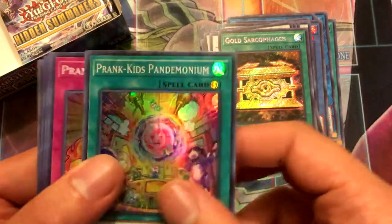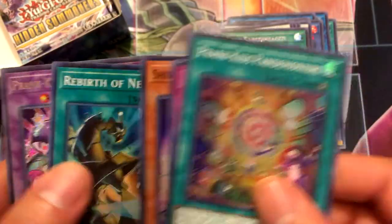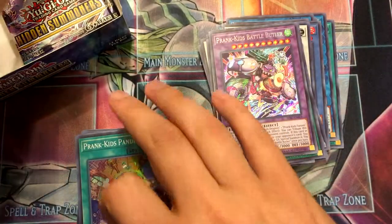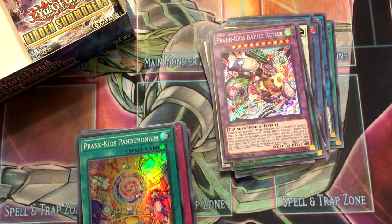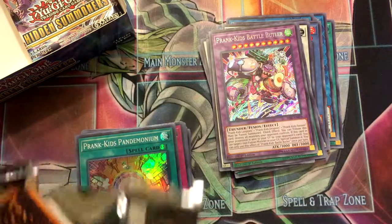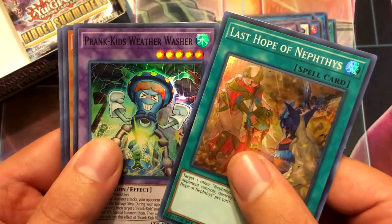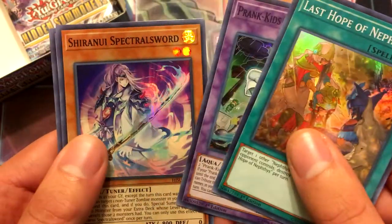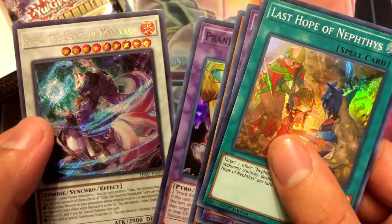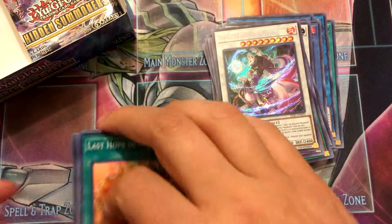Pack sixteen: Prank Kids Pandemonium, Prank Kids Plan, Shiranui Spectral Sword, Rebirth of Nephes, and Prank Kids Battle Butler. Starting to look like I'm not gonna get the non-secret rare stuff I want. Pack seventeen: Last Hope of Nephes, Prank Kids Weather Washer, Shiranui Spectral Sword, Prank Kids Rocket Ride, and Yoko the Graceful Mayakashi — which is a cover card, which is cool.